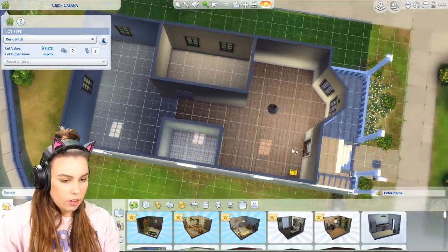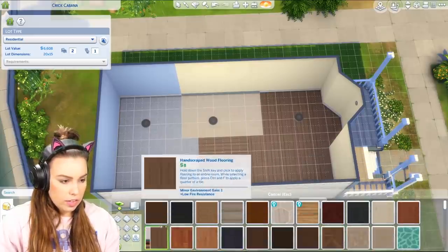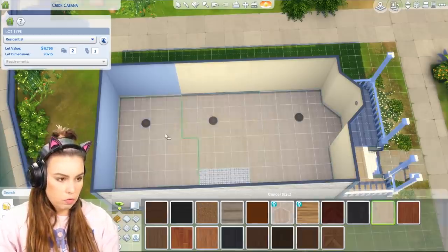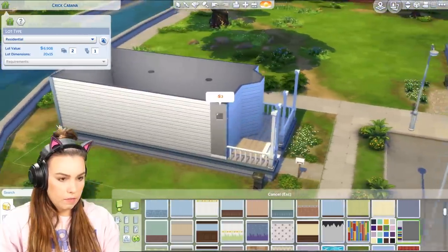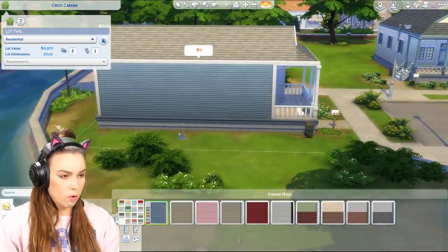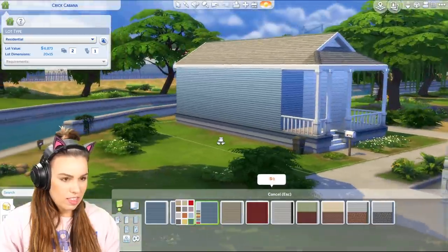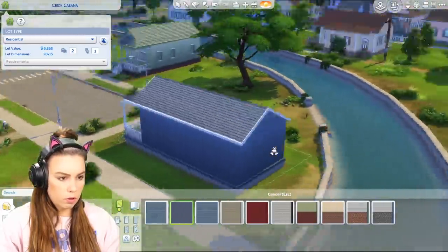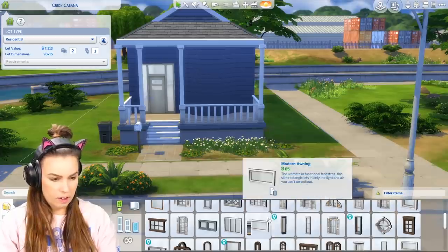I don't want anything in this house left over. I'm going to put in a few of these more modern lights and go with a really light wooden floor — this classic one. I do have Eco Lifestyle installed but I'll try not to use any of that either. One of my favorite wallpapers is this dark gray wallpaper. I'd love a slightly lighter gray version but it's really that or white. Actually I'd love a navy blue look — this one's quite good, closer to a deep blue. I think this will look very nice. Let's do a more modern front door and put some windows in that go with that.